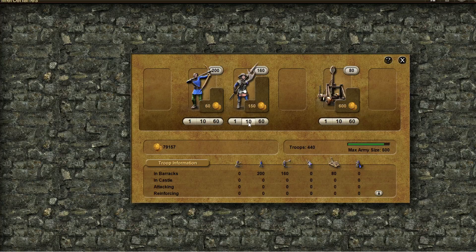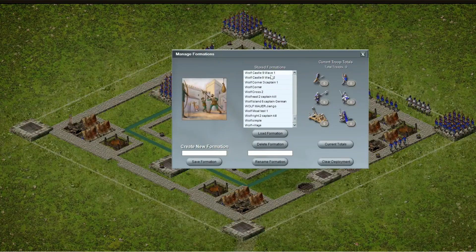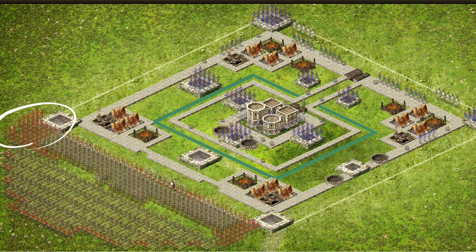The second attack uses 200 archers, 220 pikemen, and 80 catapults. In the second wave, the archers are filling this side — more on the left side with just some on the right side. Then we have 10 pikemen in the center, most probably to tip off these spots here, and the rest behind them.